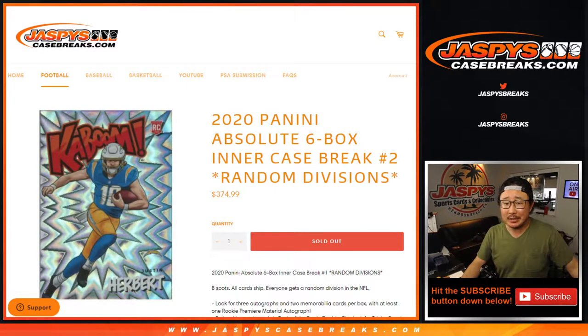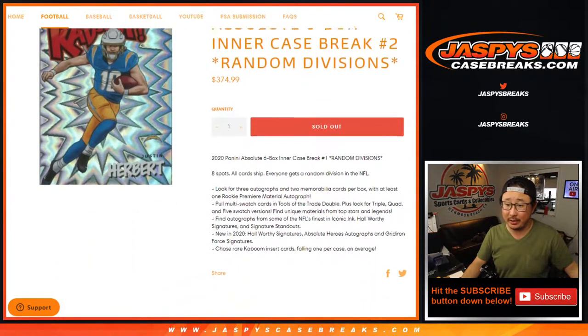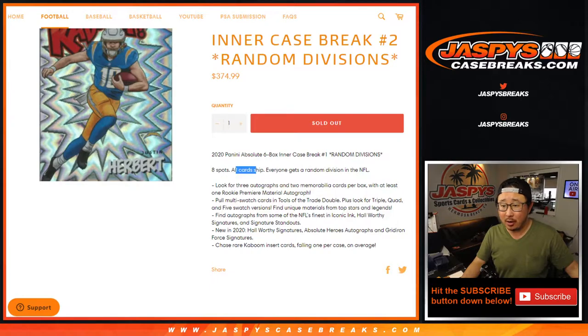Hi everyone, Joe for JaspiesCaseBreaks.com. Happy Thursday. Coming at you with 2020 Panini Absolute Football 6-box inner case random division break number 2. All card chip — everyone gets a random division in the NFL.